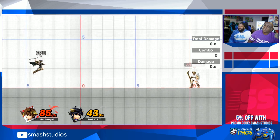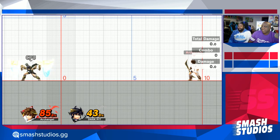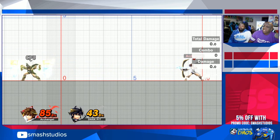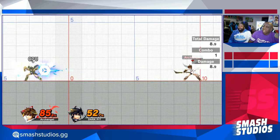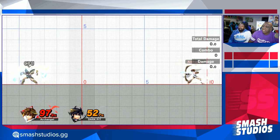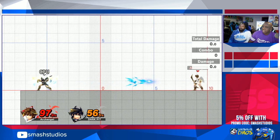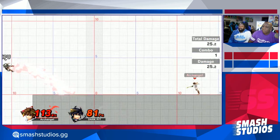One final thing: against reflector characters, a lot of times if I think they're gonna reflect I'll alter the trajectory of the arrow at the last minute so it won't come back to me even if I fully charge it. So if I just shoot it and he reflects it, I'm not getting punished. It allows me to play the distance game against people who have deflectors.